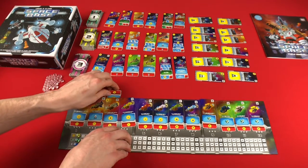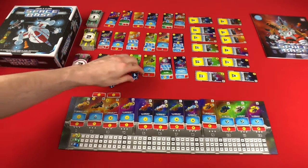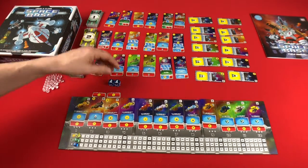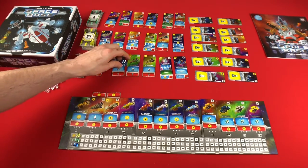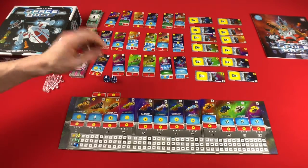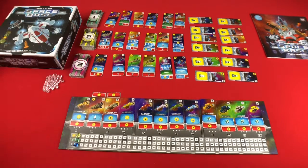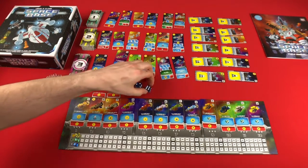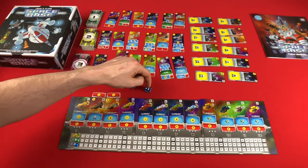Whenever we roll these dice, based off of what we roll, the blue portion is what you're going to get for your reward. But on your opponent's turn, whenever they roll the dice, any of your cards that are turned upside down so the red side is showing — those are the things you can activate to get points on your opponent's turn. In a round, you could roll these dice and allocate them as a two and a six, or as eight.